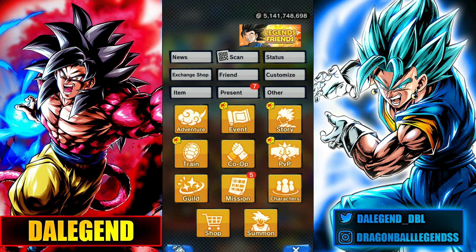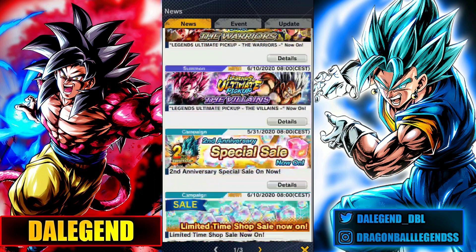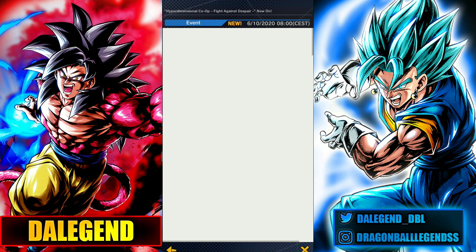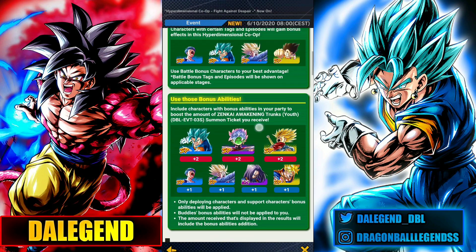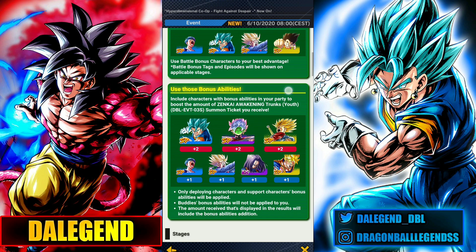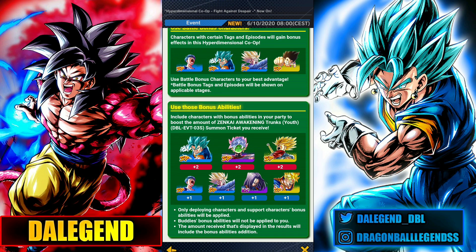Now let's go into the Zenkai part. Let's check the news first. My advice is that you should always check the news — you don't need to read everything, but at least check the event periods. For example, here there's a new feature for Kopi: we can use bonus units into the Kopi fight in order to get more tickets for the Zenkai Trunks banner.